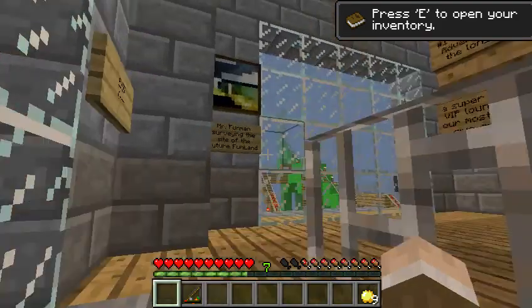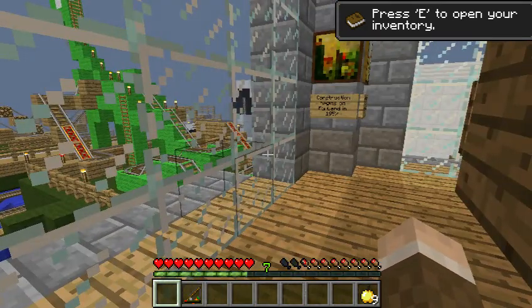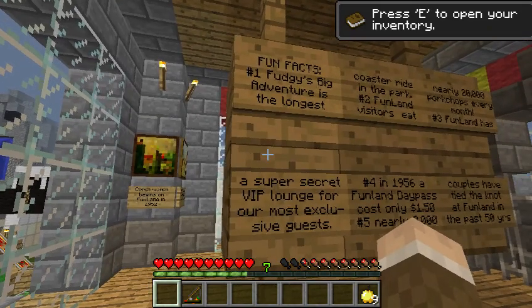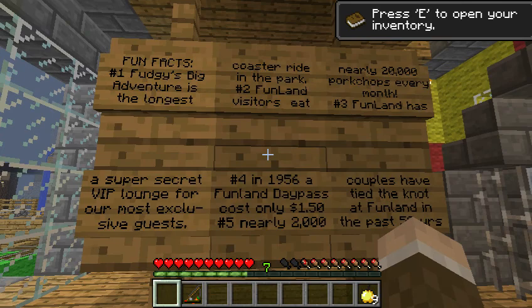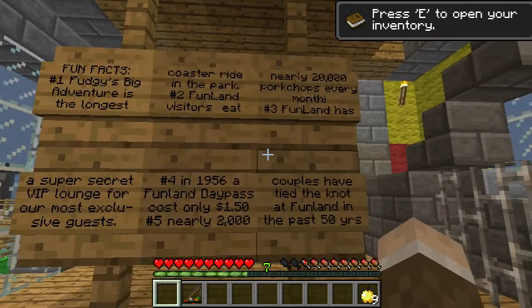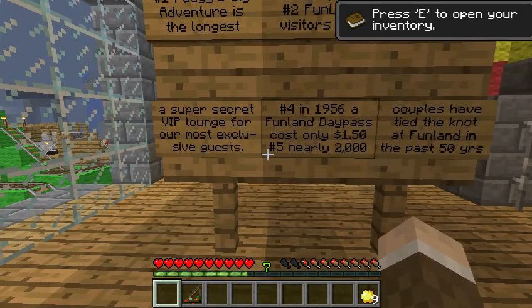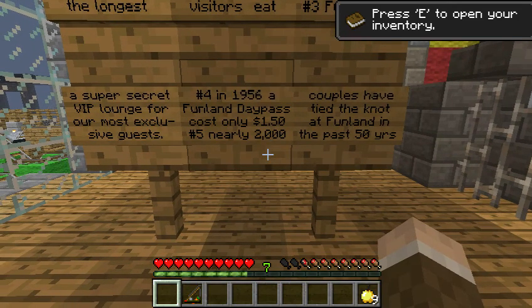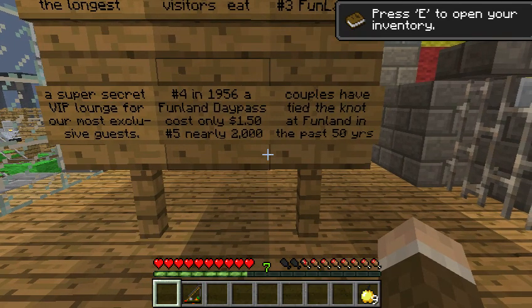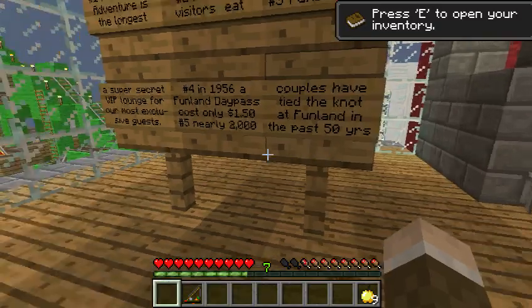Let's go to the top. Fun facts: Fuggy's Big Adventure is the longest coaster ride in the park. Visitors eat nearly 2,000 pork chops every month. Funland has a super secret VIP lounge for its most elusive guests. In 1956, a Funland day pass cost only $1.50. Nearly 2,000 couples have tied the knot at Funland in the past 50 years.